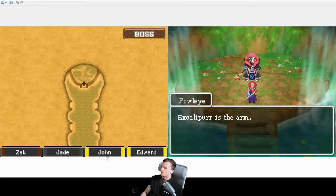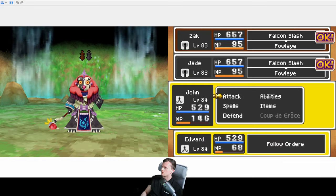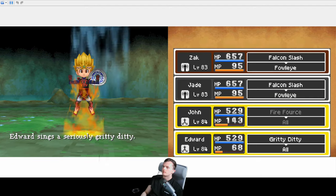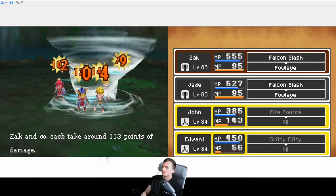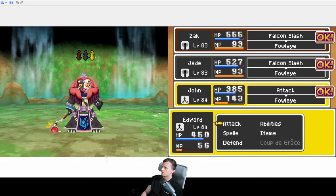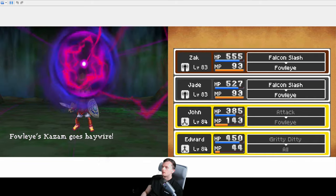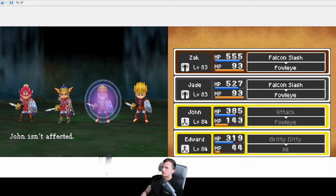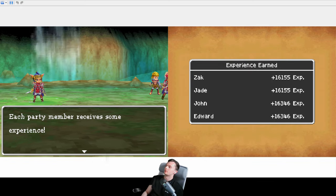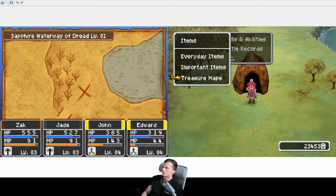Shouldn't have any trouble here — I think he's weak to Flame. He should go down in a couple of turns. Not even worth putting on boss music for him — it's too easy now. Two turns. Can we spoon a hat? Nah. But there we go — we have finished the water maps. Now onto whatever the next one is.